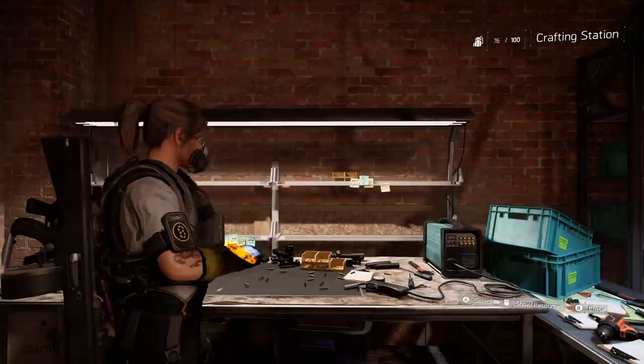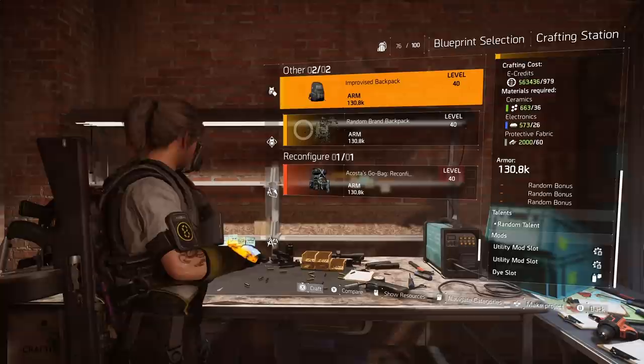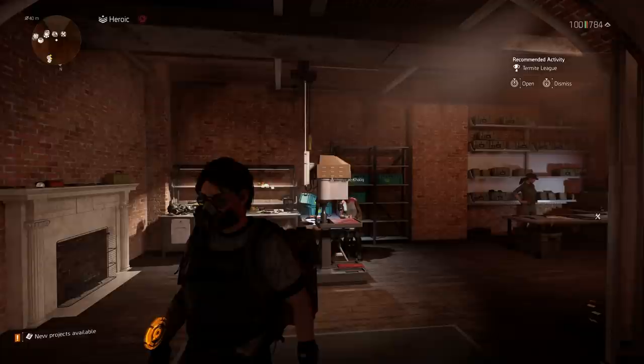There are also improvised chest pieces and backpacks in the crafting station, but because those branded pieces already come with mod slots, it's not really worth it to run those because you're just losing out on a talent and the brand bonus that you could be getting with other things. Just wanted to mention that.